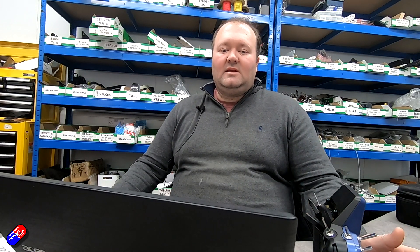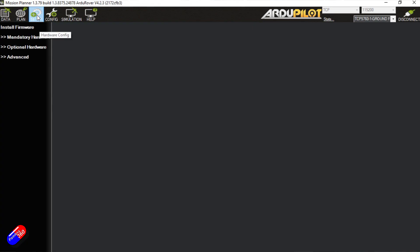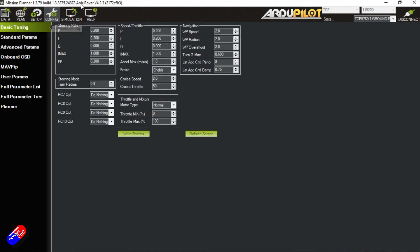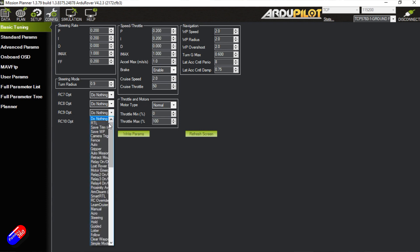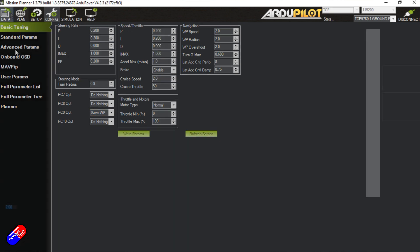Then in Mission Planner, while connected to our vehicle, we're going to adjust the parameter to say that switch is 'save waypoint'. Navigate on the top panel to Config, find it in the Basic Tuning tab, and use one of the RC options — in this case RC9. Pick the dropdown, select 'save waypoint', and write the parameters. We can also confirm that's been done.